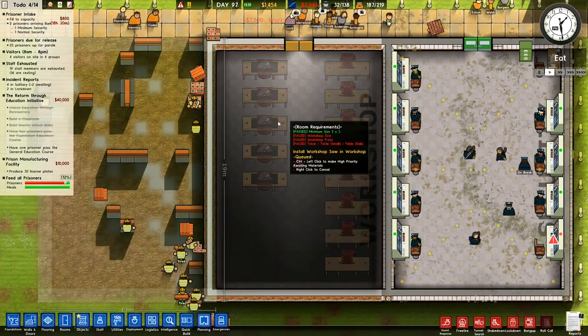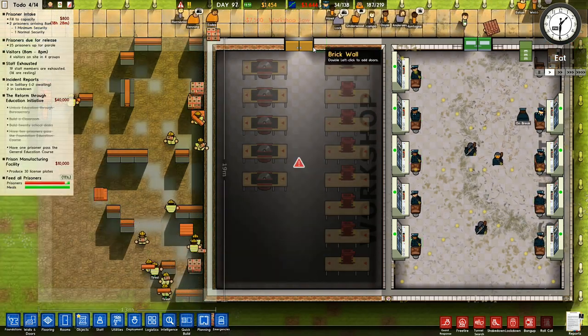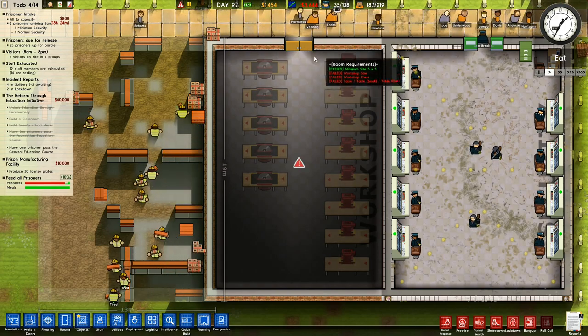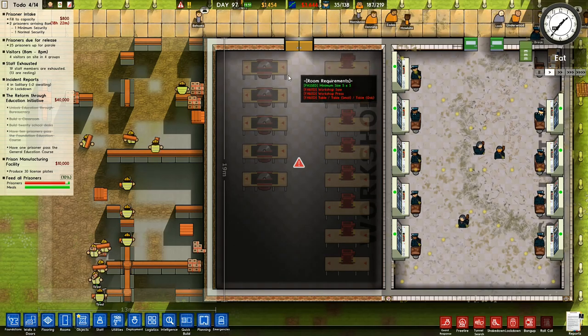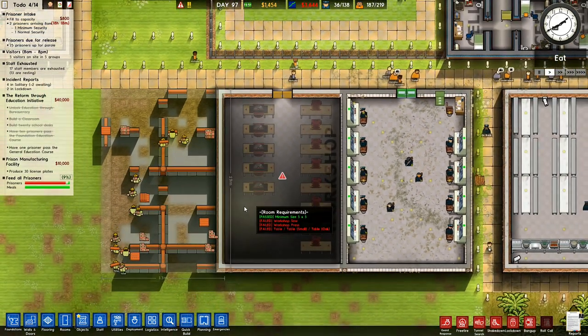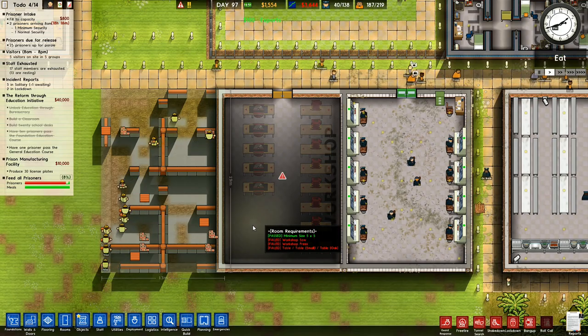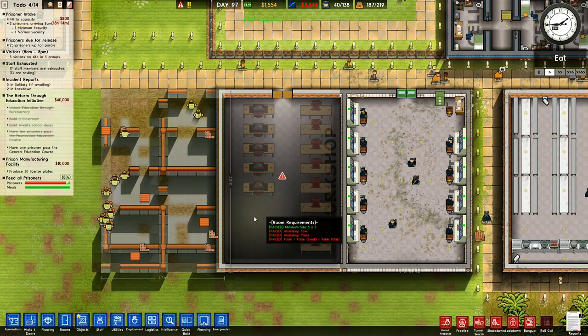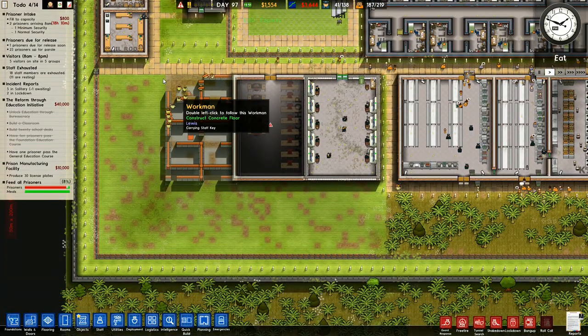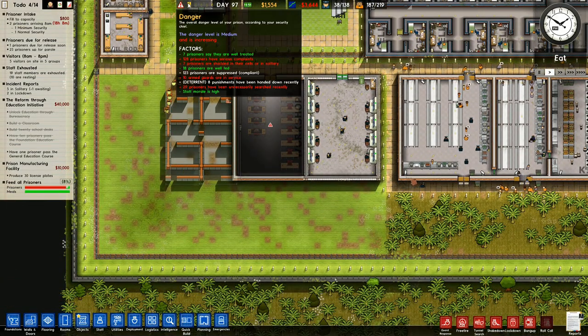Insufficient funds — oh dear, I've run out of money. Never mind. That door, I want to move it over. I've got a gap of three in between them — that's all right. I've got $1,400 left. I need more cash — I now have $1,500. Running out of cash was not part of the master plan.